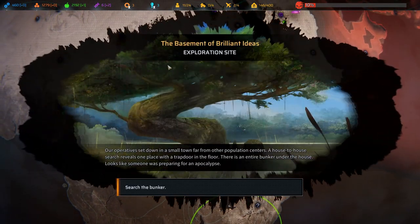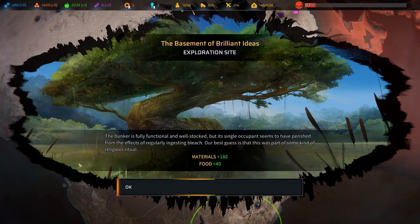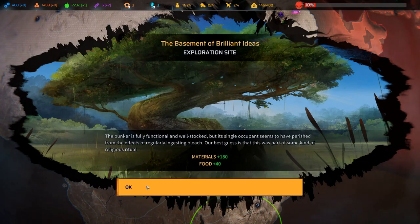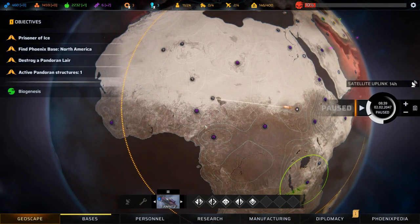Exploration site: our operatives set down in a small town far from other population centers. A house-to-house search reveals one place with a trapdoor on the floor — there's an entire bunker in the house. Looks like someone was preparing for an apocalypse. The bunker is fully functional and well-stocked, but its single occupant seems to have perished from the effects of regularly ingesting bleach — apparently part of some kind of religious ritual. Materials: 180, food: 40.